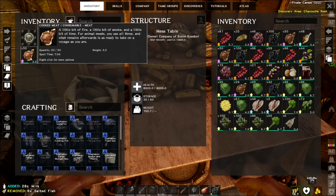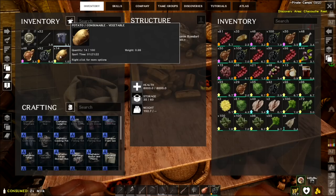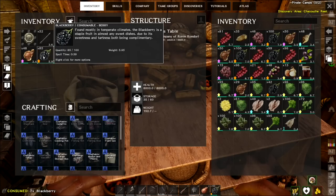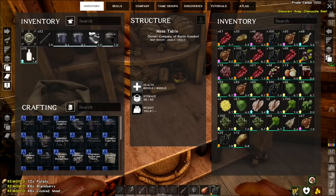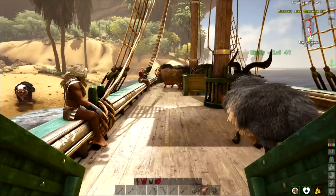This is some salted fish. If you take fish and put salt in the preserving bags, it'll turn into salted fish — it lasts longer but I think it's less healthy. Let's grab that, a couple of meat, a couple of milk, a couple of potatoes. Eat a few of these guys too — that should get us back to good health and give us a little vitamin buffer for the heat.